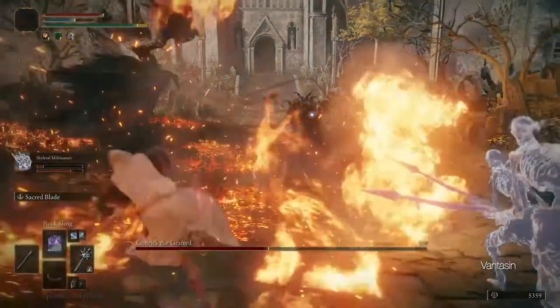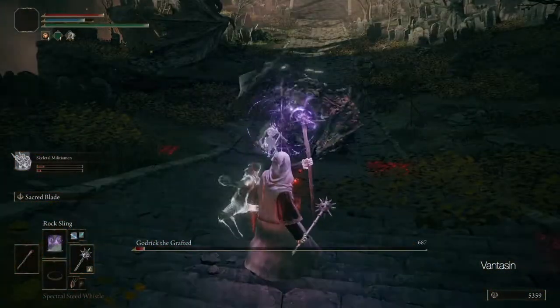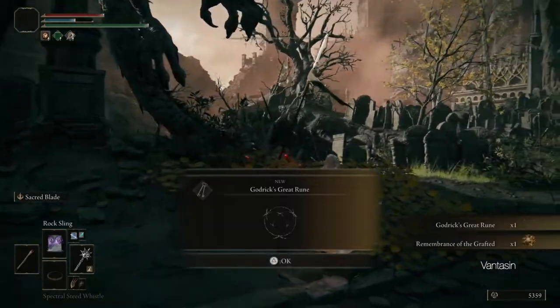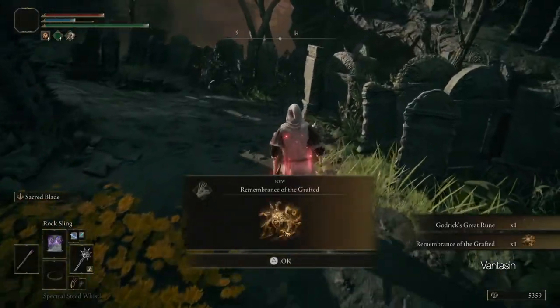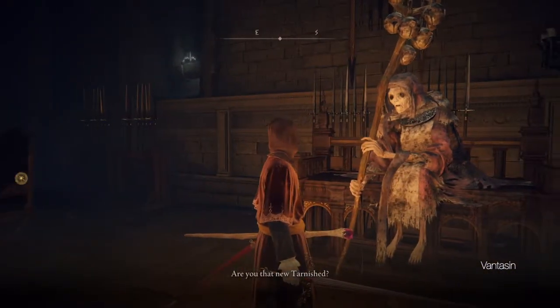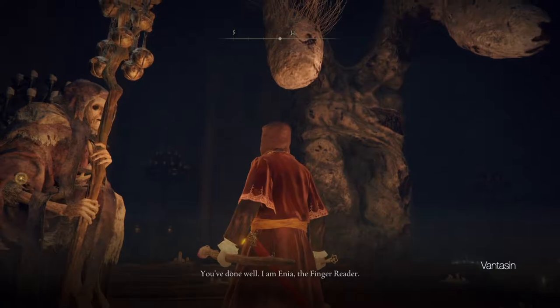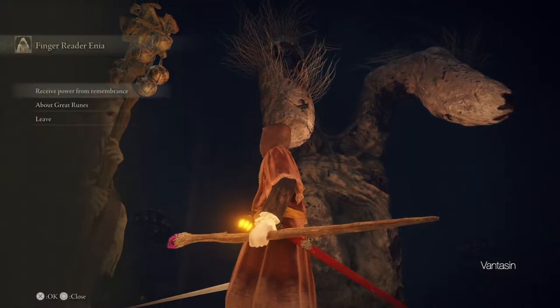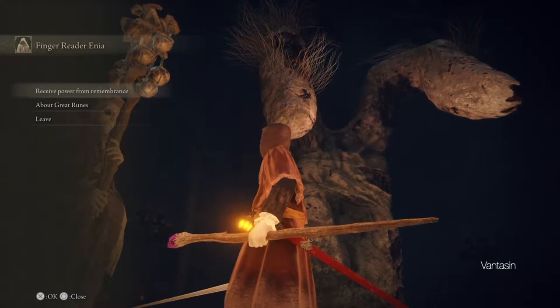Godrick will be the first boss that drops a great rune for us. This is a main story item and it is our cue to head to the Round Table Hold to progress the main story. At the hold, talk to Enya, who is in the room with the two fingers. The door to the two fingers will only open after getting our first great rune. Talking to Enya will progress our main story.